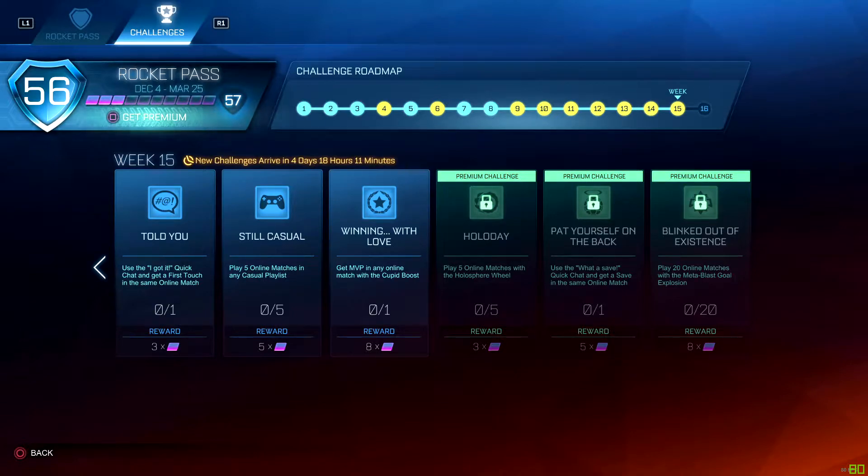Alright guys, for the week 15 challenges we have: 'Told You' — use the 'I got it!' quick chat and get a first touch in the same online match. 'Still Casual' — play five online matches in any casual playlist. 'Winning With Love' — get MVP in any online match with the Cupid Boost.